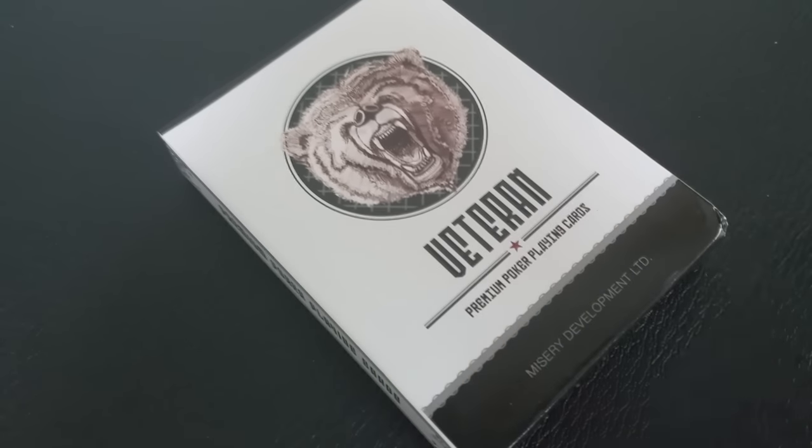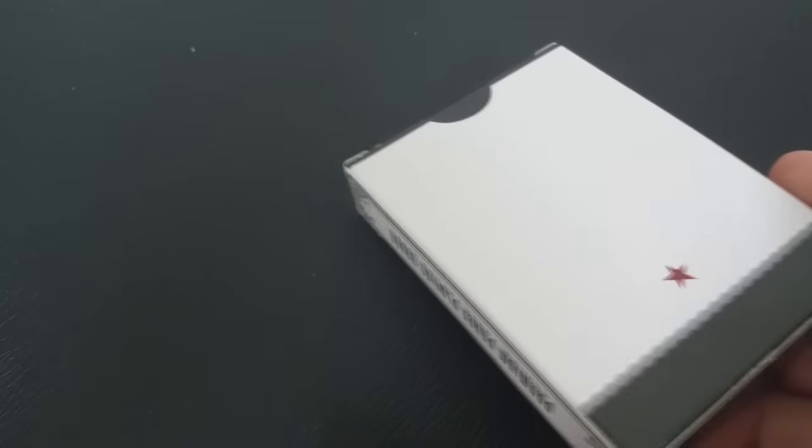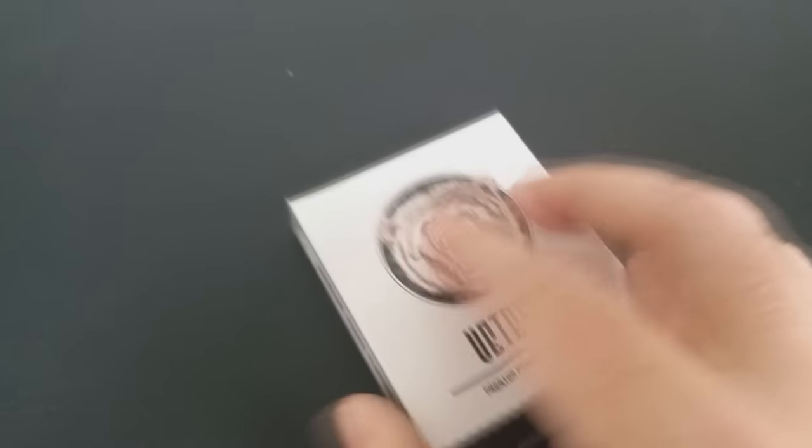The bottom of the tuck case says 'Veteran' and 'Premium Poker Playing Cards.' Underneath in fine letters it says Misery Development Limited. The sides say 'Premium Poker Playing Cards,' and the bottom has some ad copy about the Legends Playing Card Company. The top is just a field of black, and the back is a field of light with one red star.